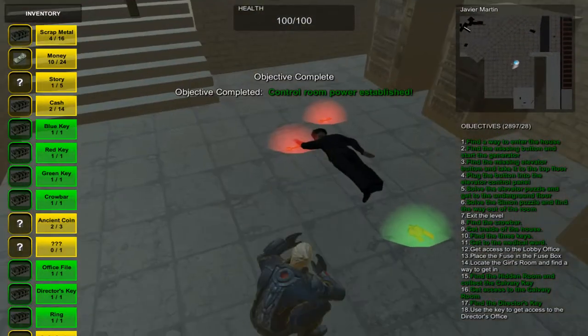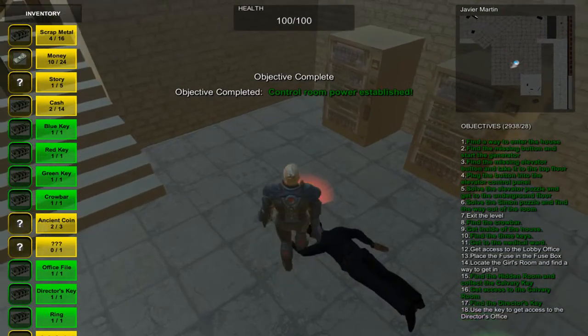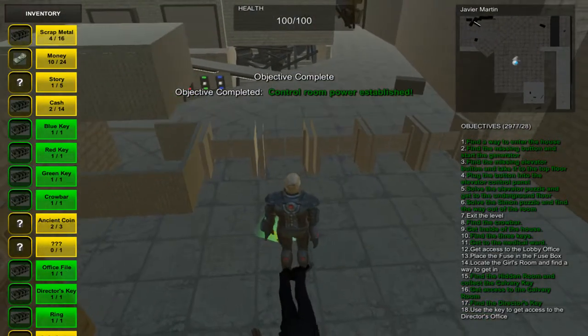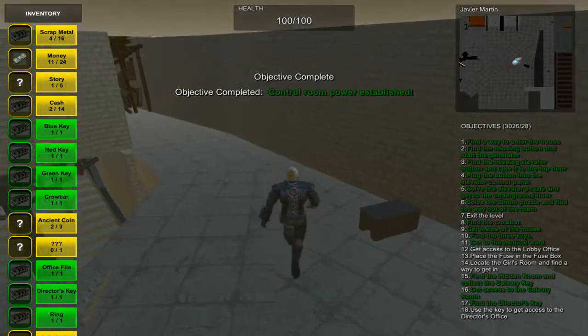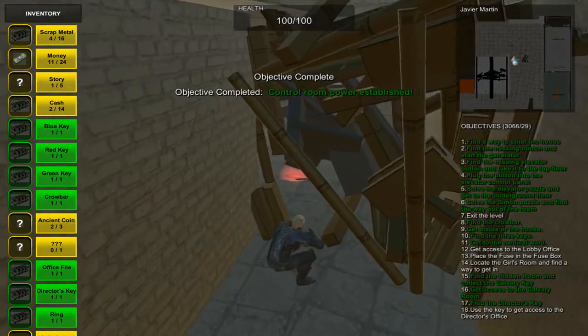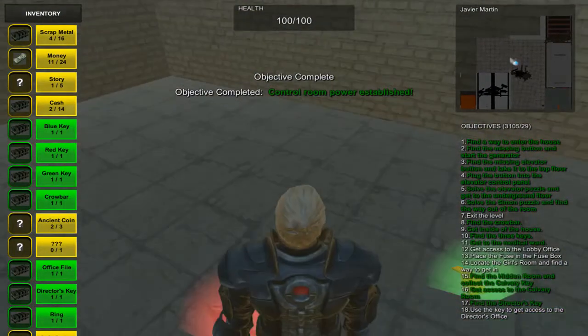Here you will see a dead security guard, and the dead security guard has dropped two keys — one of which is the exit key and the other is the maintenance room key. The maintenance room key is right next to the elevator, and you need to get in there because there will be something for the train over there. So you crawl through here and find another essential piece for the train, which is the jack.